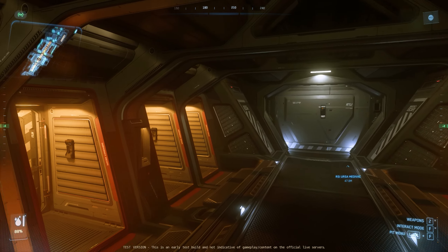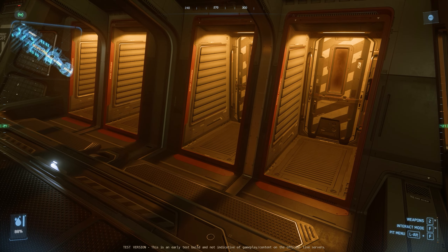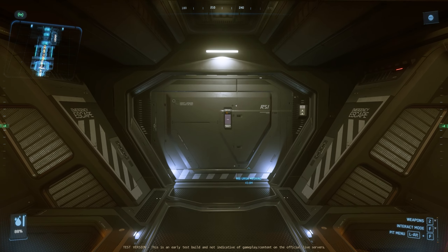Moving aft of the flight deck area, we have our escape pods. Some of these will be for the crew working on the bridge; others will be for the gunners, which will be in the seats that we'll see in a moment.